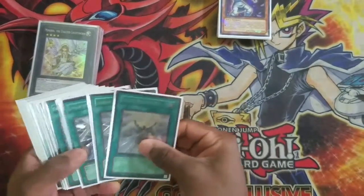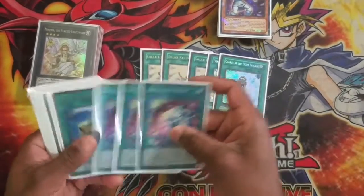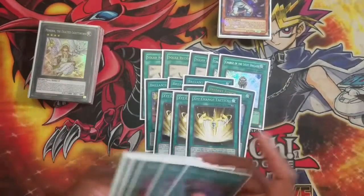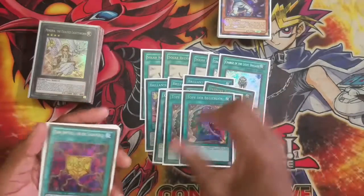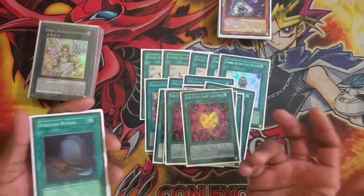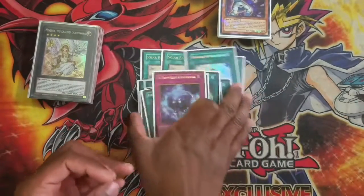On to the spells: I play one Raigeki, Solar Recharge, Charge of Light Brigade — I hope this card goes to 3 — Triple Brilliant Fusion, Triple Instant Fusion, Triple Exceed Change Tactics because one of my favorite cards to play right now is probably Utopia, Pot of Desires, double Rank-Up-Magic Argent Chaos Force mainly to make Utopia's Exel, one Foolish Burial, one Soul Charge, one Raigeki, and one Phantom Knights of Shadow Veil.